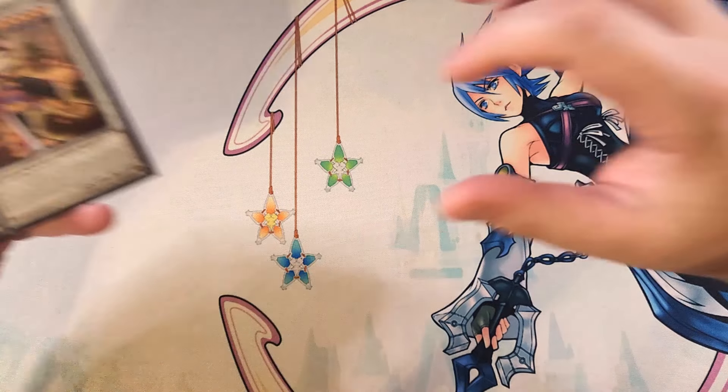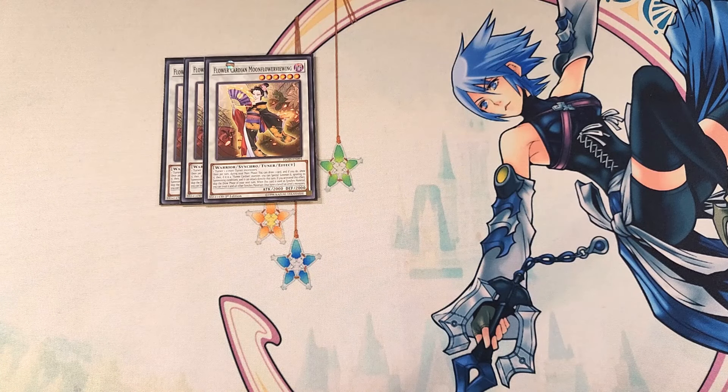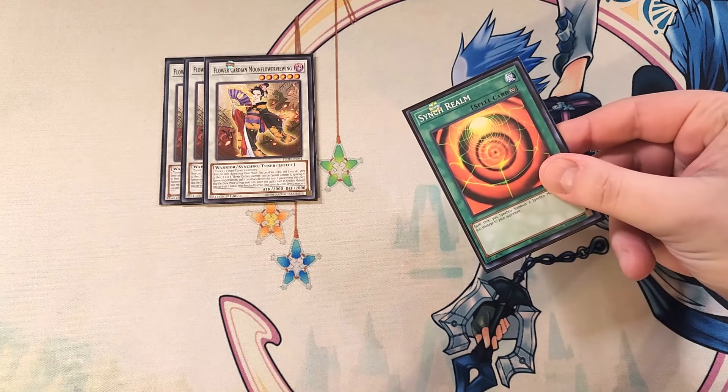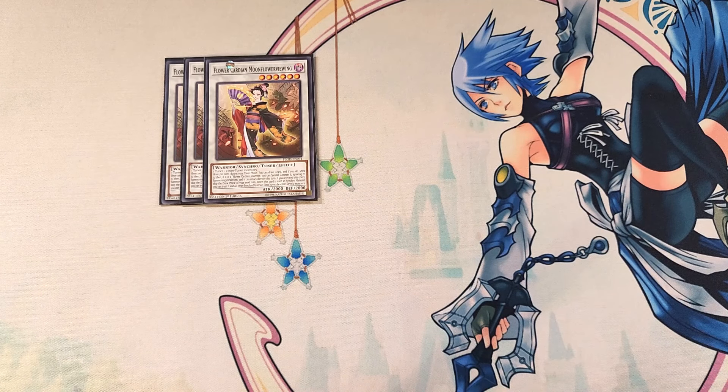For the extra deck, we start with three copies of Moon Flowering View, which is actually how you FTK your opponent using Sync Realm — you synchro summon this card over and over again. Once per turn during your main phase, you draw a card and if it's a Flower Cardian monster, you special summon it ignoring summoning conditions and it can attack directly this turn. You skip your next draw phase if you activate this effect, but that's not a big deal since you're just looping Moon Flowering View with Willow to burn your opponent out.